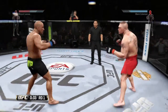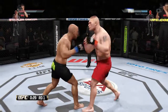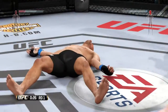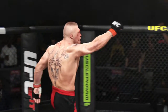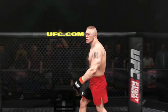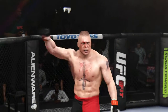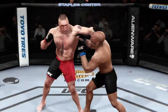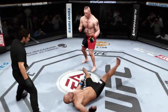He hits a big right hand, hard left hand — he is just teeing off here. Oh! Look at that! It is all over! Brock Lesnar wins by knockout — a beautiful KO victory as the round was ending. We recap the fight on the replay. As we can see, it was the hook that ended this fight.